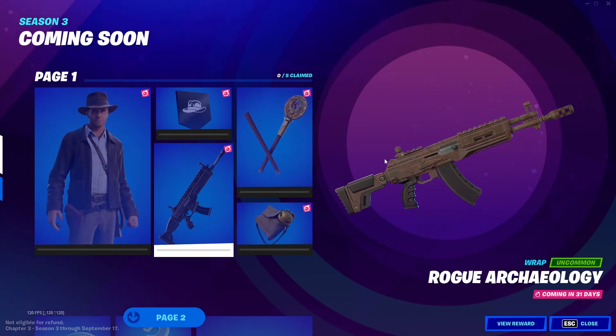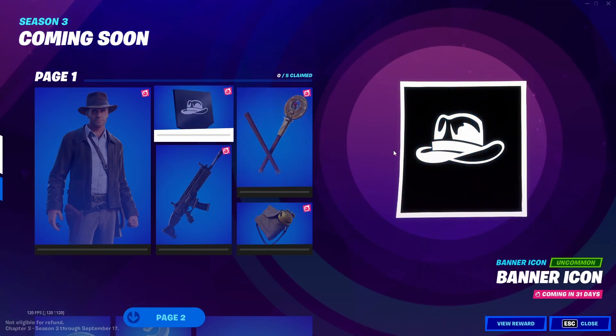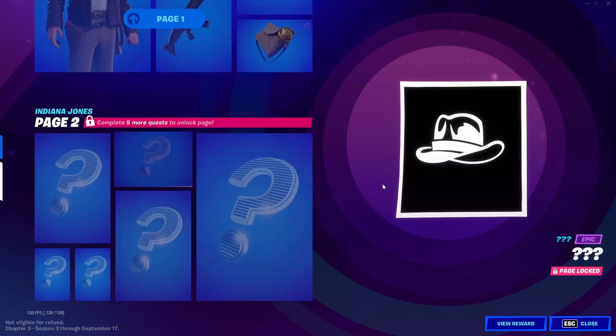This wrap — I do like it. It kind of has a rusty colour. I think it's quite cool. And then we also get this banner icon, which is his hat, which is quite cool.